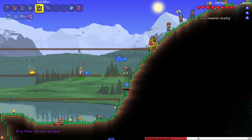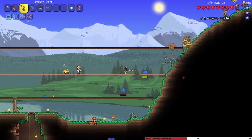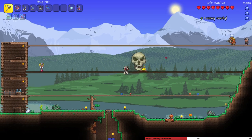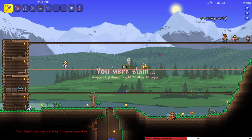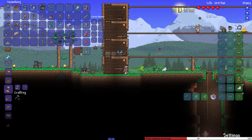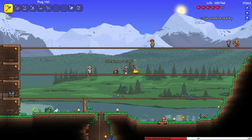And there we go - challenge completed! Stop hitting me, don't make me throw some arrows at you. Pretty easy, easier than I thought once I figured out we could just farm projectiles. My real weapon was the one I had all along in my pocket - the Dungeon Guardian in my pocket.